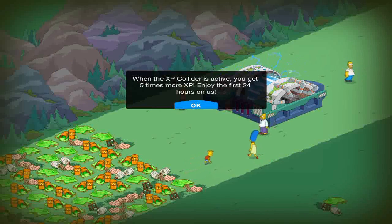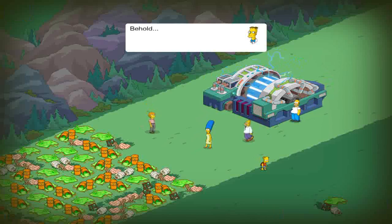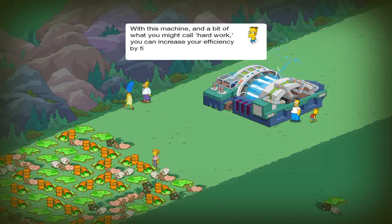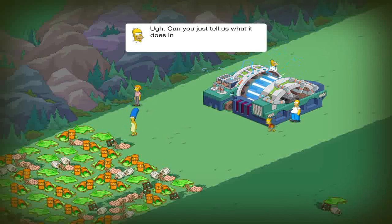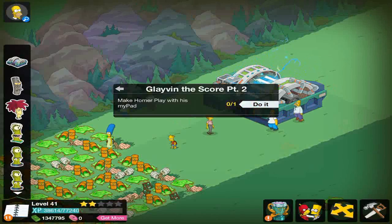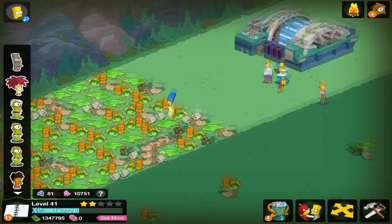When the EXP Collider is activated, you get 5 times more EXP. Enjoy the first 24 hours on us — so that's pretty awesome. Behold, the EXP Collider. With this machine and a bit of what you might call hard work, you can increase your effective efficiency by 500%. Can you just tell us what it does in layman's terms? It makes stuff awesome. So we need to have Homer play with his MyPad for 45 seconds — we're going to cut it off here and come back when it's done.